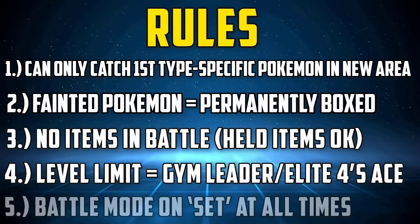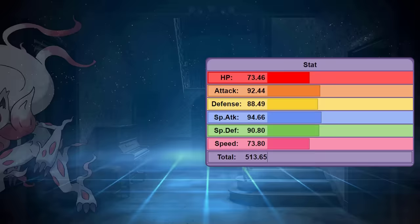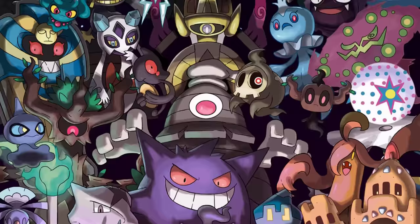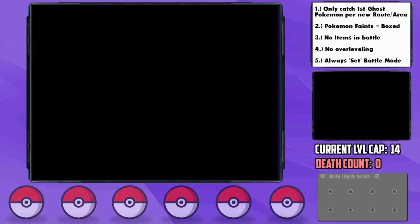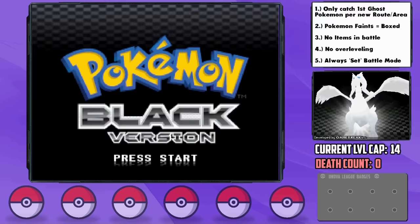The Ghost-type — definitely a favorite among Pokemon fans, and for good reason. It's a wickedly cool typing, both in design and in utility. It was quite rare in earlier generations, but since then a plethora of really cool Ghost-types have been released, quite a few of which we'll get to work with today, as Pokemon Black and White have a stellar lineup of possible encounters. But hardcore Nuzlocke rules do add some complications. In fact, this will be the only time this run has ever been attempted on YouTube, and there's good reason for this — but I think I've found a way to make it possible.